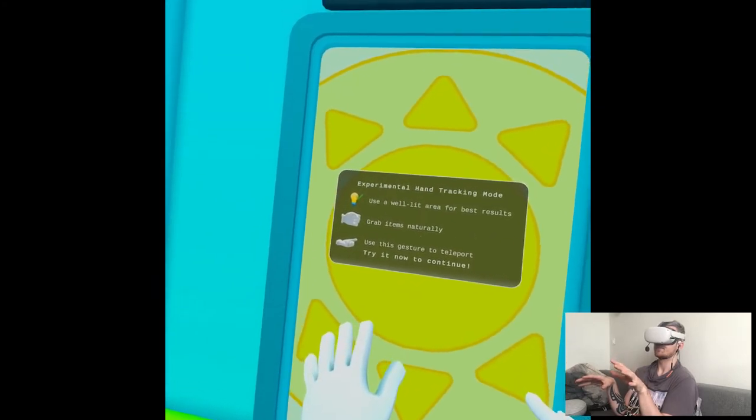Vacation Simulator has pretty simplistic mechanics — it's basically just moving around with your controllers and triggering actions. So I'm not very surprised it got a hand tracking update. It kind of makes sense with this game. You're not using the full potential of your controllers with this game, to be fair.